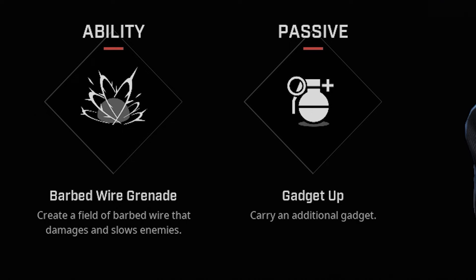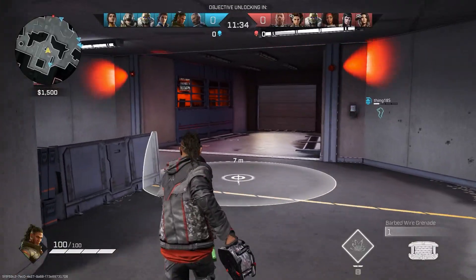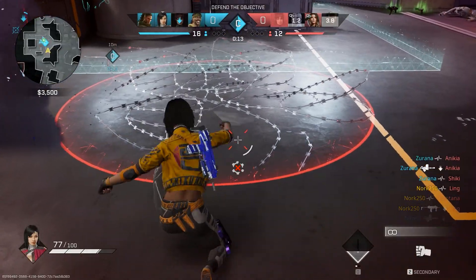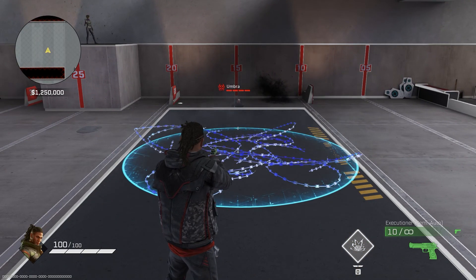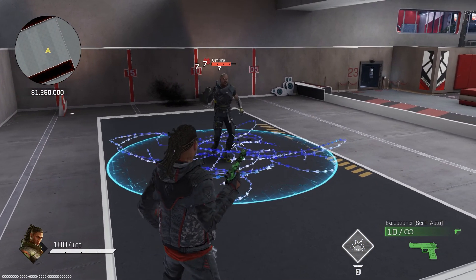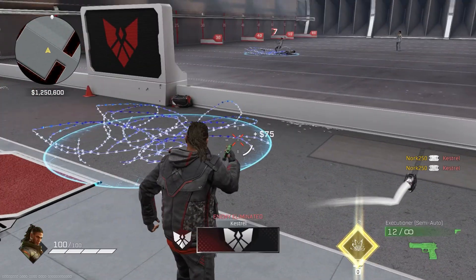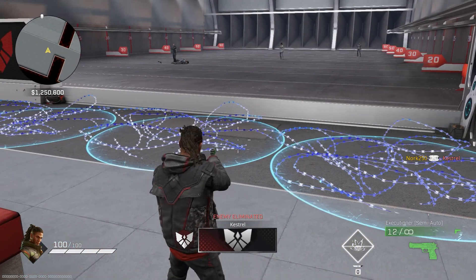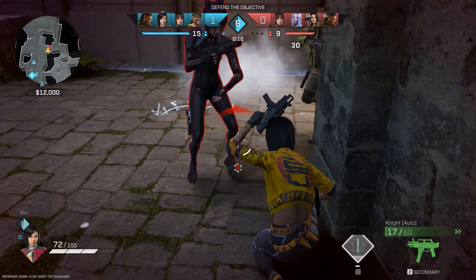Trench has Barbed Wire, which slows and now damages enemies over time. He has access to two of these at the start of each round, and the ability to deploy more slowly recharges over time, so he can slowly but surely spam the map with these metal traps. They can be destroyed with explosives, melee weapons, or even bare fists. These aren't for damage or killing, but more to slow the enemy and hold a choke point. Be mindful where you place them — put them where the enemy will be exposed, either crossing them or trying to melee them out. Even out in the open is better than in a corner, as the enemy can remove them for free.